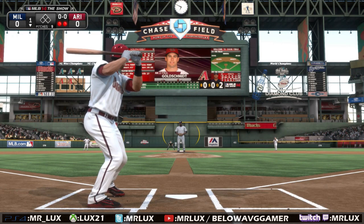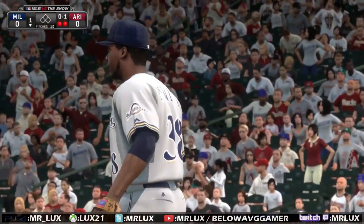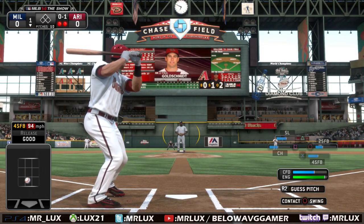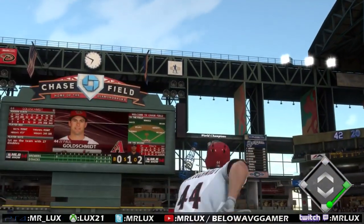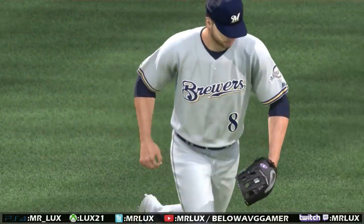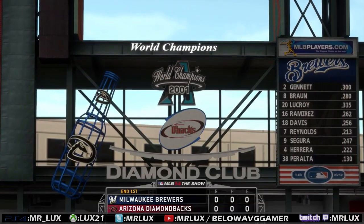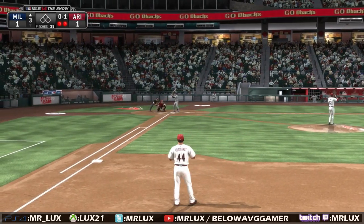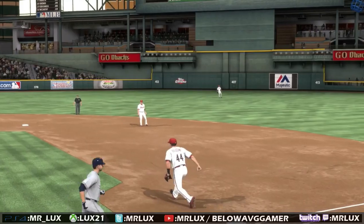Paul Goldschmidt, bottom of the first, 0-0. We're dialed in. Good pitch. So a little tip for people who play this game and are having trouble hitting: the majority of the pitches that the AI throws are always going to be low in the zone. Not every pitch, but the majority will be low in the zone. And it was a weak pop out to right. So if you're using your PCI hitting, you may want to have your cursor down a little bit to make better contact — because the AI almost always pitches low in the zone.